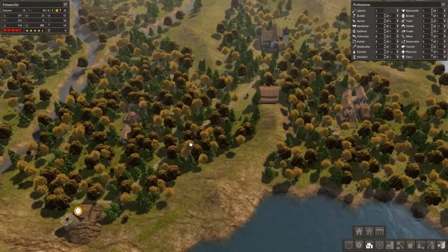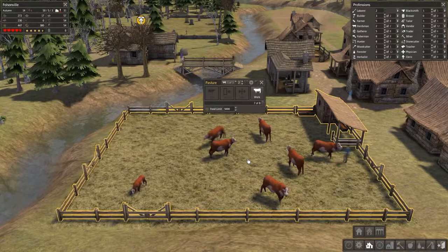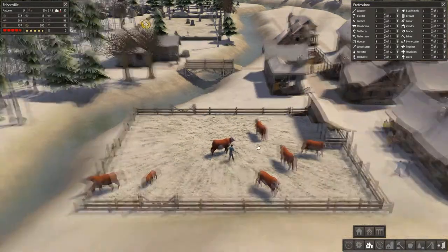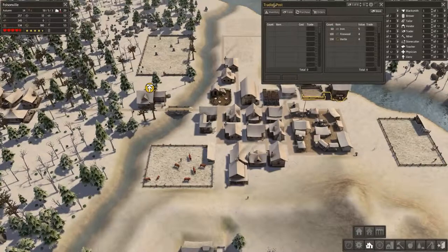Some good news — we have seven of eight cows, which means very shortly we're going to be producing leather and beef. That will help not only with food count but also in making clothes and hopefully in trade as well, because we can use leather for trading.